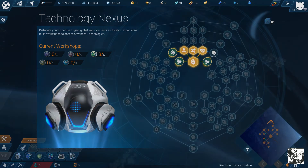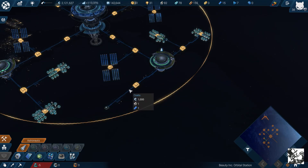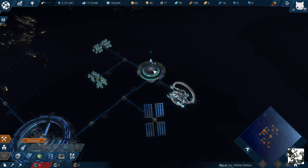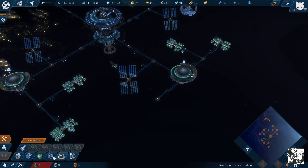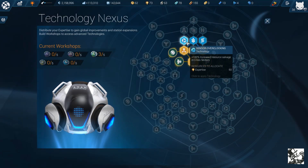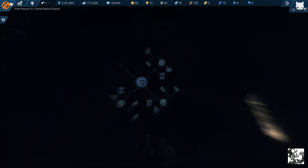Time to research this workshop expansion — we should have done that a long time ago already. Let's also put in a Zero-G lab here. We get even more expertise from that, and it will give us a bigger shield radius.